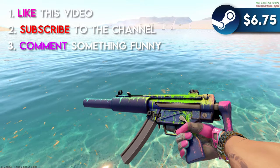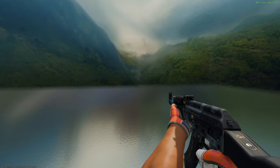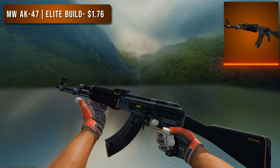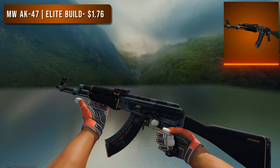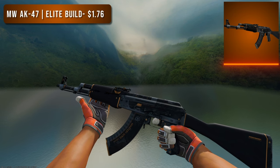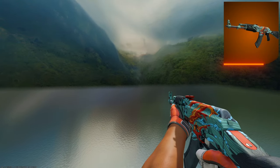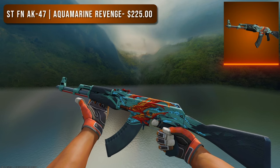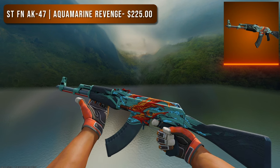Next up are the rifles, and first we have the AK-47. For the budget option I went with a Minimal Wear Elite Build — surprisingly there aren't that many good orange AK-47 options. I decided to go with a really cheap option that still looks super clean; in Minimal Wear this costs less than $2 and that orange secondary color looks so good. For the higher tier option I went with a StatTrak Factory New Aquamarine Revenge — the oranges on the dolphins pop so well and I think they'd look great in any orange loadout.